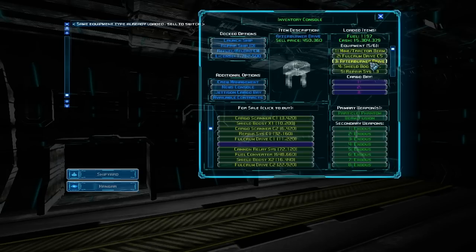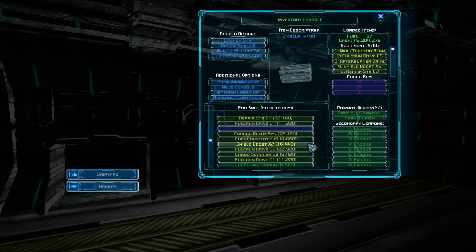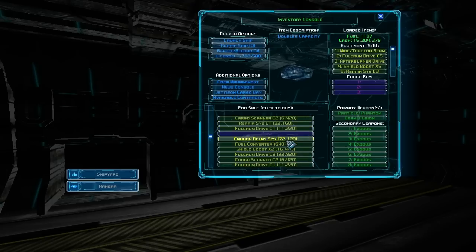I've got an afterburner drive. Because the ship is heavier, I wanted to have the ability to change direction relatively quickly. X5 shield boost, and of course I just upgraded the repair system. There's a cannon relay system — let's go ahead and put that on there too. That will double our weapon capacity. I'm also carrying a phantom particle cannon and a low-level class 5 laser. And I have a full complement of Exodus missiles because I like Exodus missiles. They're cheap — well, relatively speaking — and they're very effective.